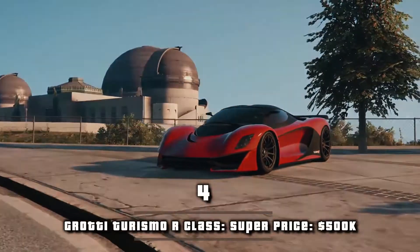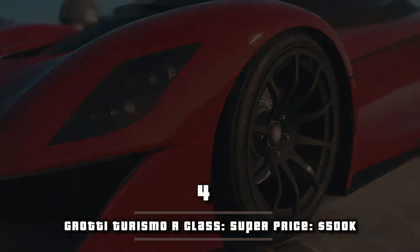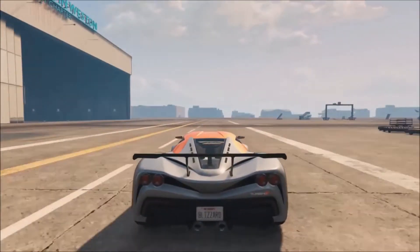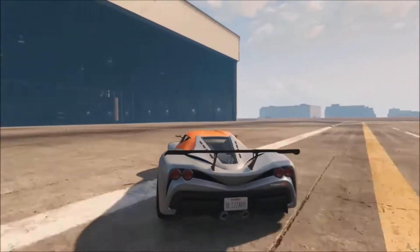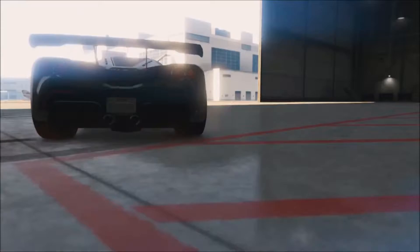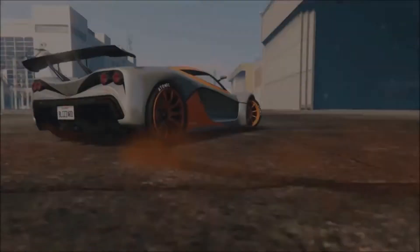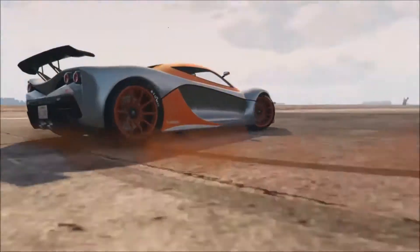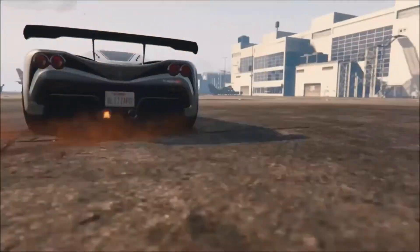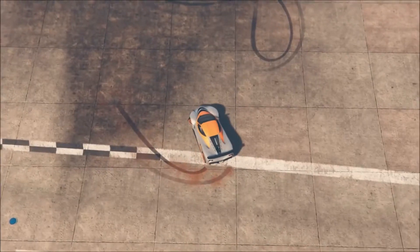Number 4, Grotti Turismo R. Class: super. Price: $500k. The Turismo R is made up of many sharp curves and edges, giving it an aggressive appearance. This design is heavily inspired by the LaFerrari, featuring its front bumper and greenhouse area, as well as being a hybrid electric hypercar. The shape of the rear seems to bear some resemblance to the McLaren P1, while the diffuser looks similar to one from the Corvette C7.